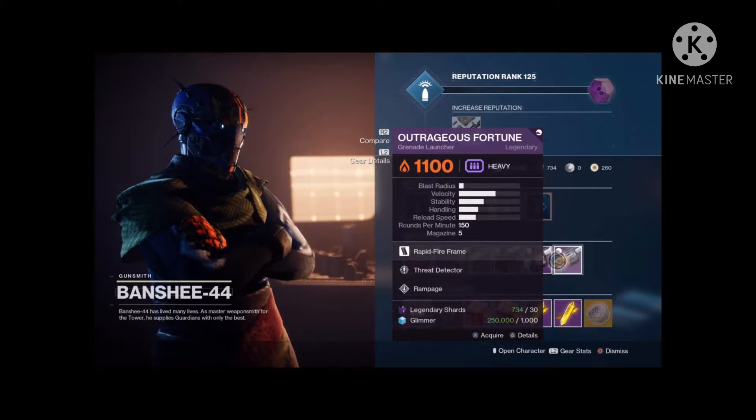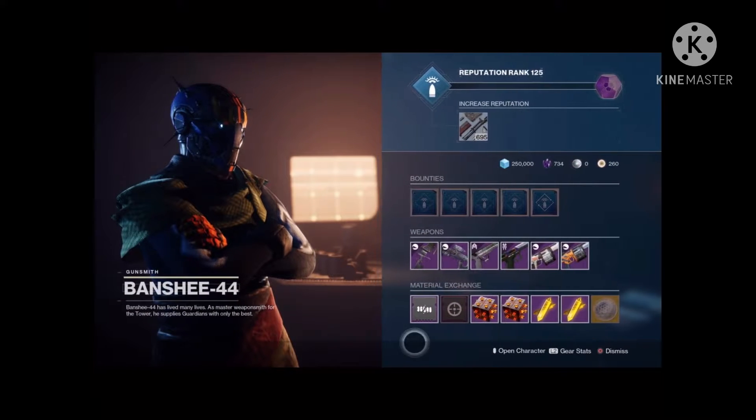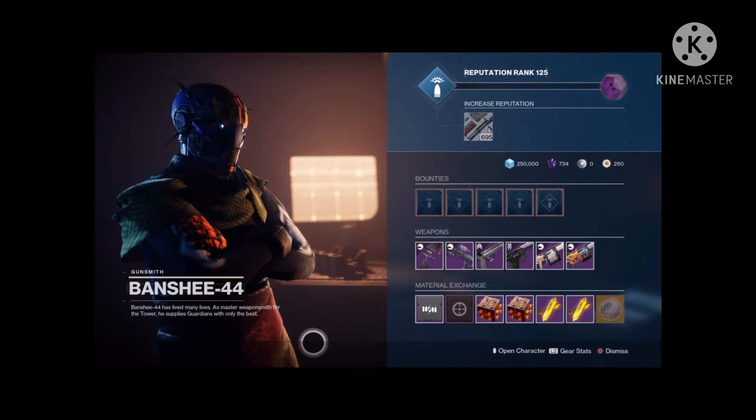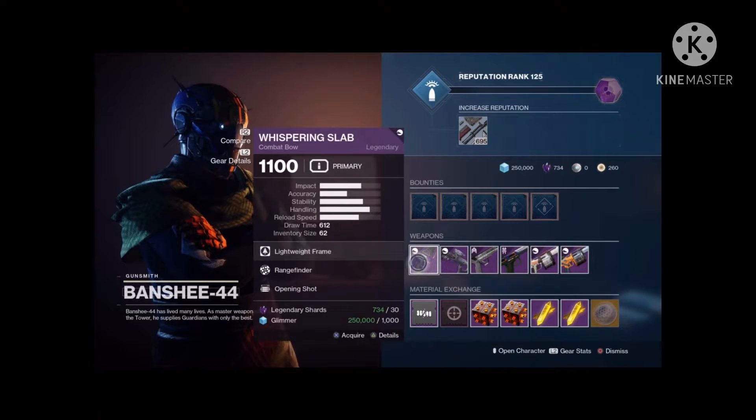And then of course, two grenade launchers with mediocre rolls. You will be getting Miner Spec and Icarus Grip. Get the Icarus Grip — I'm telling you, it is really good, really good for shotguns and everything that you're gonna be using while you're in mid-air.